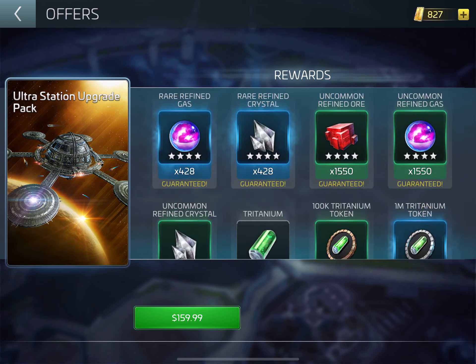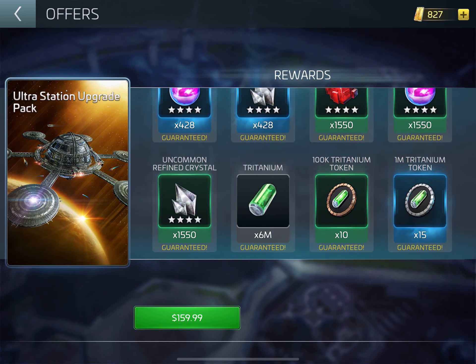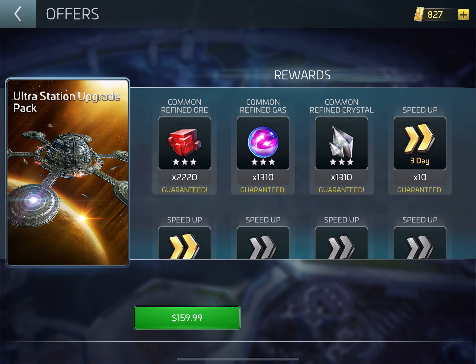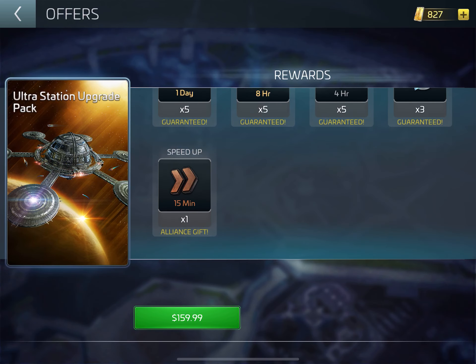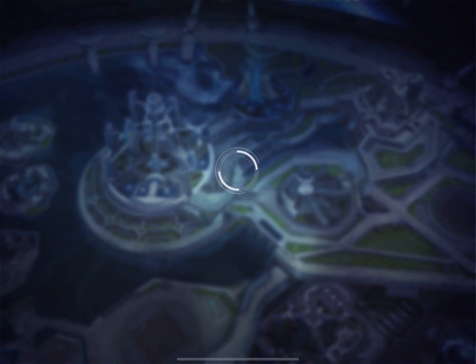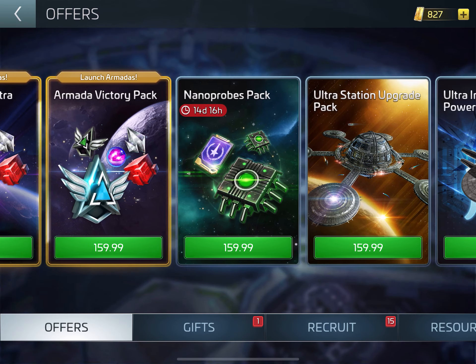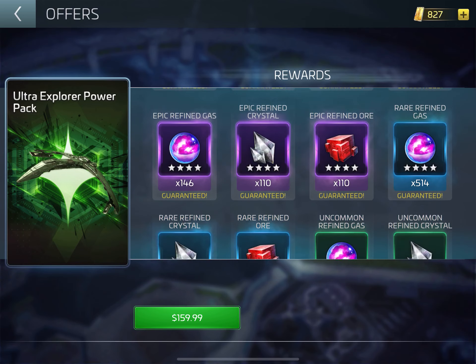That's four billion from a pack. I'll go slowly so you guys can look, just in case there's something there that interests you. You spend all that and your alliance gets a 15-minute speed-up. We're back to here — it's four billion you get in steel. How much do you get? That's 3,000. Still a lot you'd have to buy.